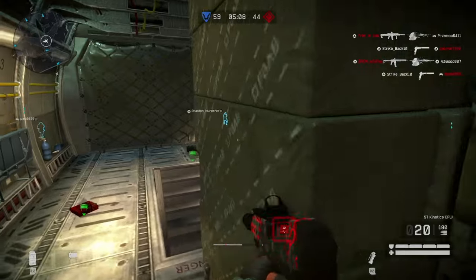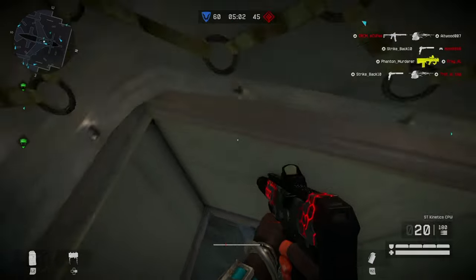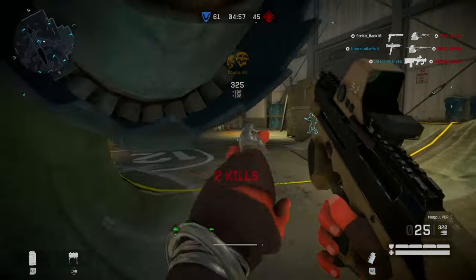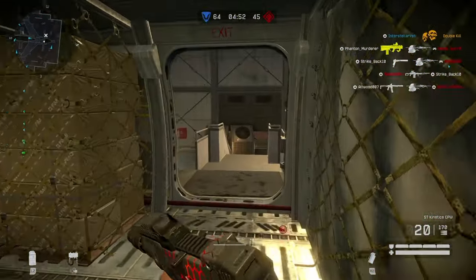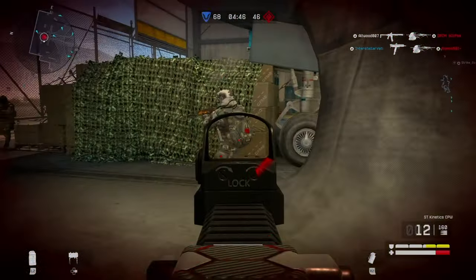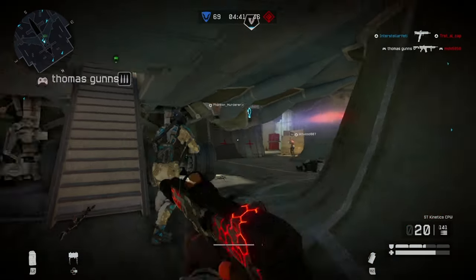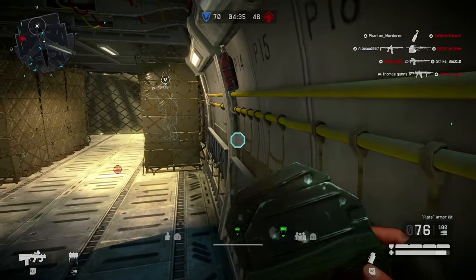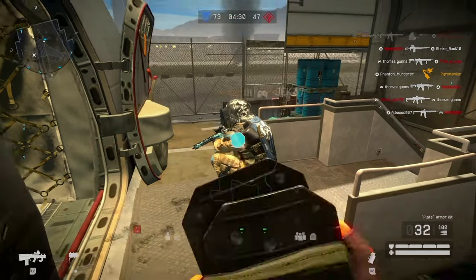A molotov kill is satisfying but hard to get. We're going to flashbang this area. This gun is too fun — shot that guy, there's another one coming up. Teammate needs healing — let me heal you and give you some armor. The armor is pretty bad though.